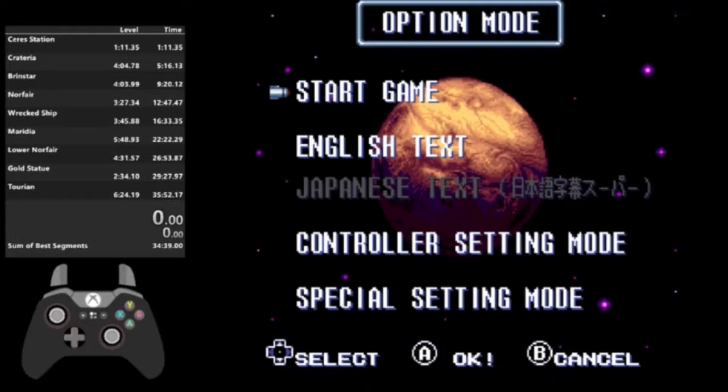Hello, this is Zerclipse. I am doing a commentary on my speedrun of Super Metroid Project Base. I have a time of 34 minutes and 48 seconds. Project Base is a ROM hack of Super Metroid where you can do some crazy tricks that you could not do with the base game of Super Metroid.